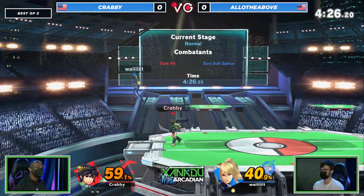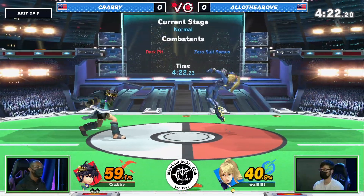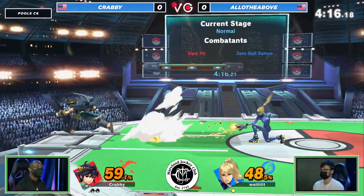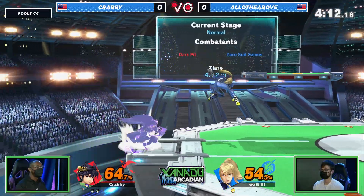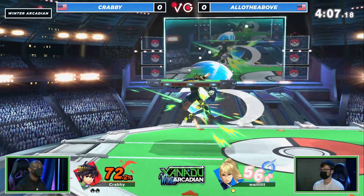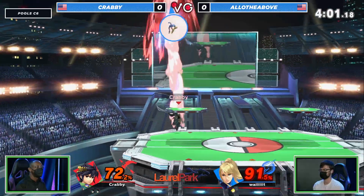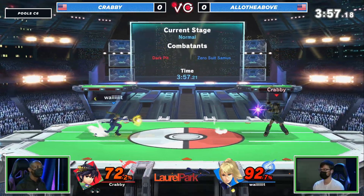Now Allo just trying to get any amount of breathing room, trying to find his way back to neutral. Gets the stage control but still isn't able to find a way in. Krabby's spacing has been absolutely immaculate in this first game. You can see Krabby doing something like fading arrows, which is really good because if they clank with something like a Zair, it can really mess up Allo — now he's in more hit stun and Krabby is ready to act faster. It's really just a losing strategy; it's becoming untenable and Allo is now just stuck on this juggle and just cannot find his way back to center stage.